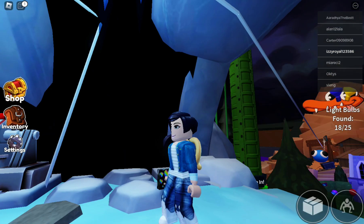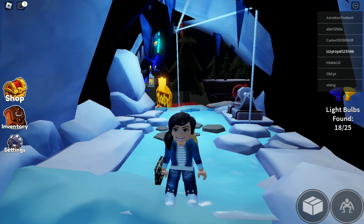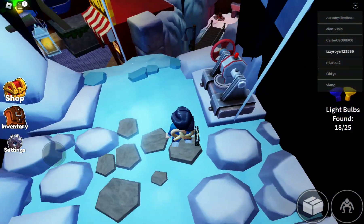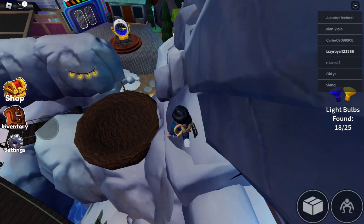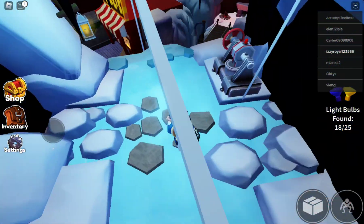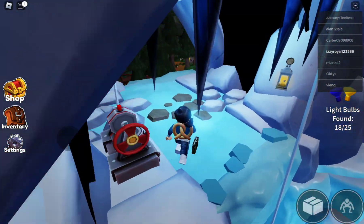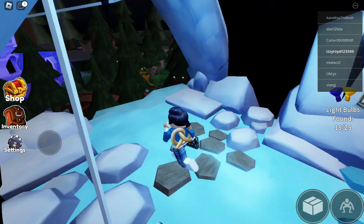Hey guys, today I'm going to be teaching you how to get to this place. From here you can also get to Yellow's nest. No rainbow friend can catch you up here except for Yellow if you're in his nest, but none of the rainbow friends can catch you up here, which is a great thing.